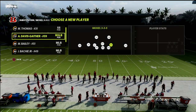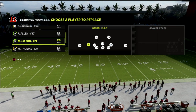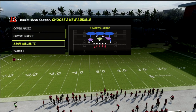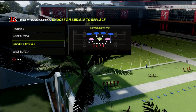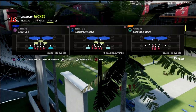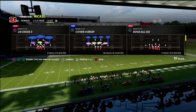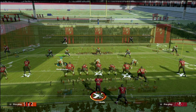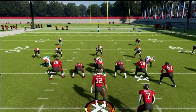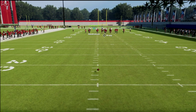We're going to be in the 46 playbook today, primarily focusing on the 335 wide and cover 4 show 2. What I like to do — and what most people like to do — is audible from 335 normal to 335 wide, because it allows us to get the best adjustments for our linebackers and the best personnel on the field.